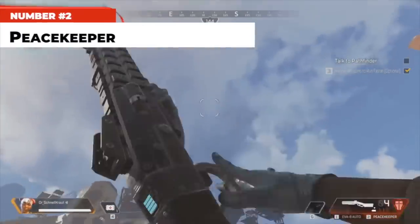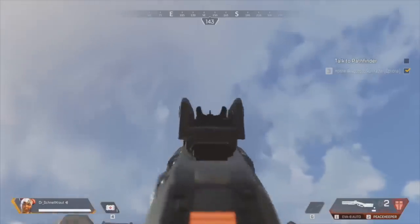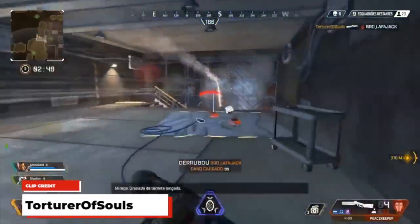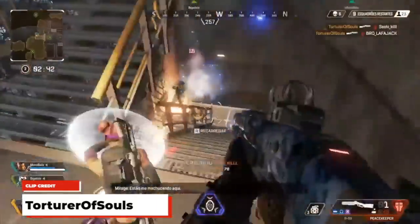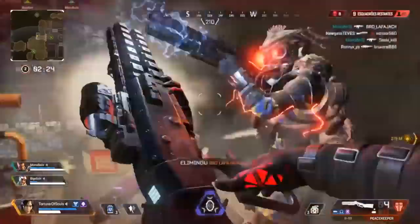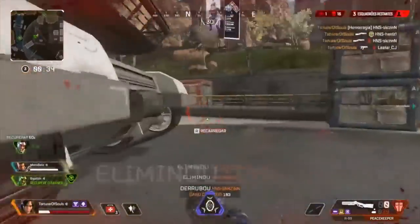At number 2, the Peacekeeper. This lever-action shotgun boasts some of the highest one-shot damage capabilities in the game. It's pretty ridiculous on its own, but it gets crazy when you throw a Precision Choke on it. With the choke, the Peacekeeper gains the ability to charge its shot, and when fully charged it deals 90-plus damage from 20 feet away or more. The main drawback is that it's a high-skill weapon — you'll need to learn the ranges, get good with the aim, and lock the fire rate into your muscle memory. It's not a gun you can just pick up and be good with, but if you put in the time, it's absolutely worthy of number two.